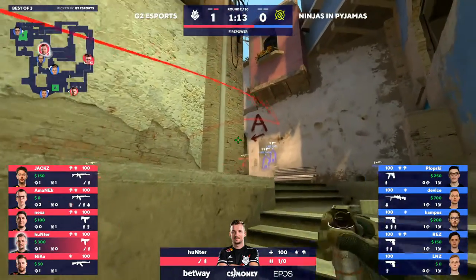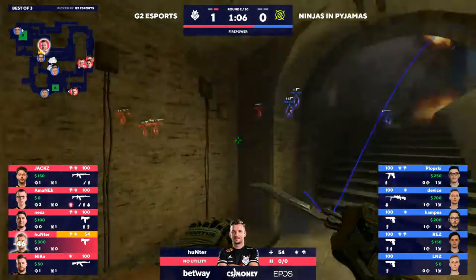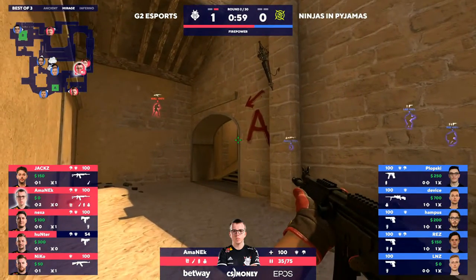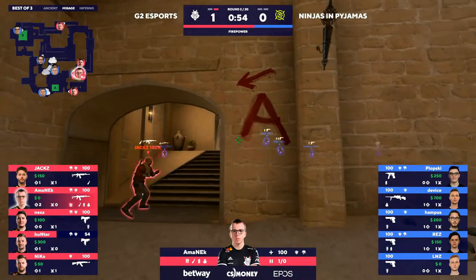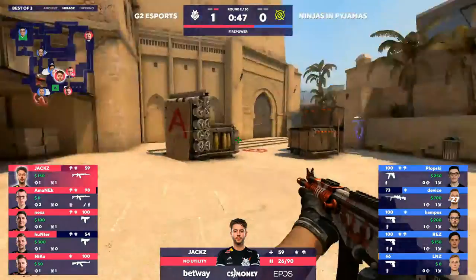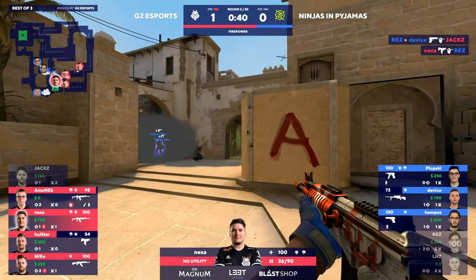Back to the A bomb site through T spawn. Hunter is going to be left alone in the underpass, throwing out utility, taking attention, taking eyeballs in his direction. Niko up in palace with Amanek, Jacks, Nexa lining up utility for this hit. Device with a scout — if he lands a couple of tags, falls back, throws the nade onto them, who knows what might happen. He's taking a little bit of damage himself and the smoke is making his job just that much harder.